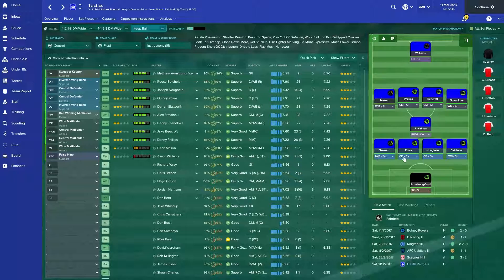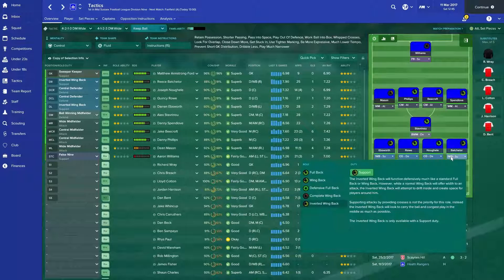So basically what this is, we get the support, we've got the wingbacks — inverted wingbacks, I think they call them. It's an inverted wingback. It will function defensively much like a standard fullback or wingback, however, while a normal wingback will offer width to an attack, an inverted wingback will attempt to drift inside and create space for players around him.